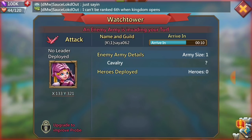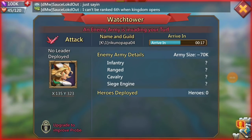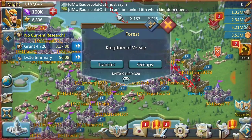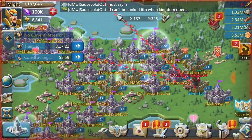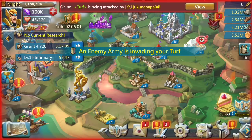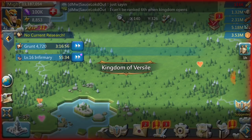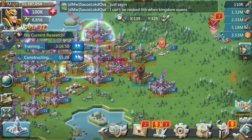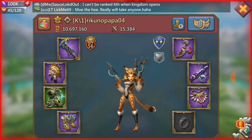Here's a 70,000 march coming at me. 70,000 obviously won't do much at all — no leader deployed in this one, so I won't be getting his leader. It should be an easy take and probably won't fill up my infirmaries very much at all. He injured about 1,000 troops — that wasn't a big hit. I'll heal that up and keep my infirmaries a little more empty so I don't have to spend speed ups on healing.